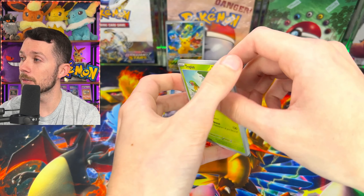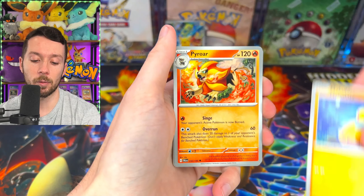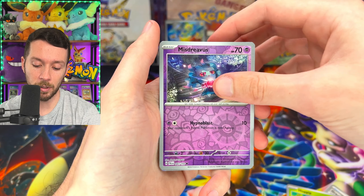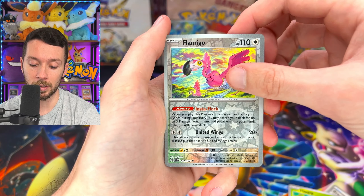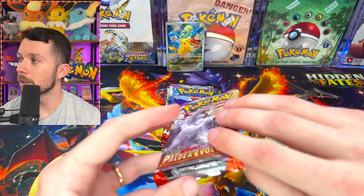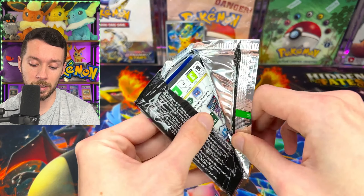There is your code card — again, I don't know if those are going to work just yet, but if they don't, just save them for when they do work. Pack two: got Florgato, Tinkituff. Pack three: Mystery Bus — got the Flamigo United Wings, which is actually a really cool ability, and the Baxcaliber, also a really good playable card. That Flamigo card is actually insanely good for the United Wings deck — really interesting playstyle.